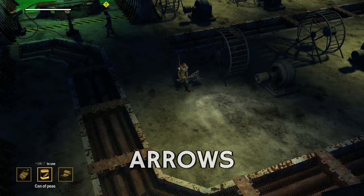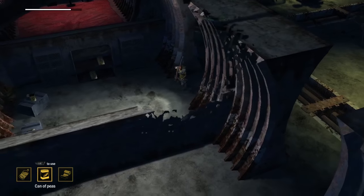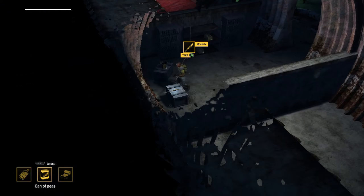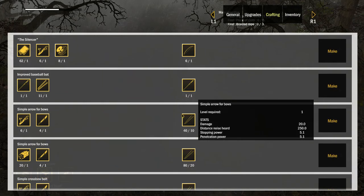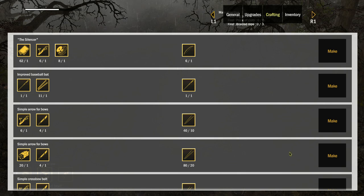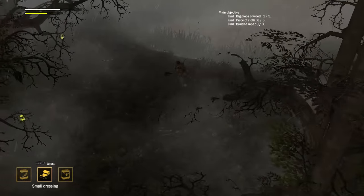Arrows. To make arrows you'll need a machete, which will always spawn somewhere in the small room at the left of the bunker. Once you have your machete, you can craft a set of basic arrows using either one large piece of wood or six sticks, both of which can be easily found around camp and in the swamp.